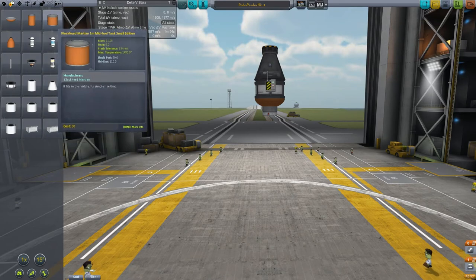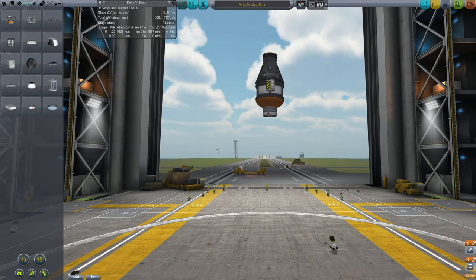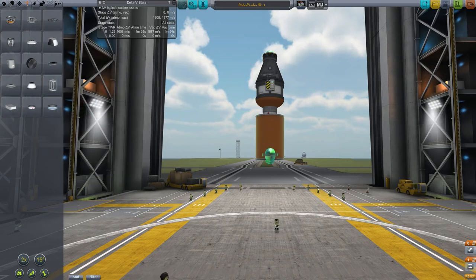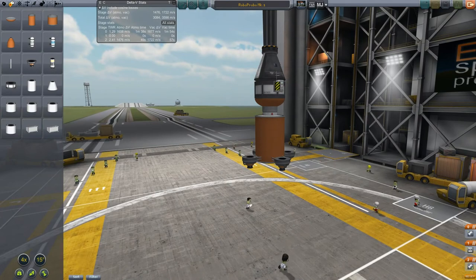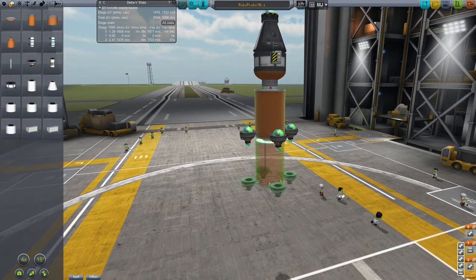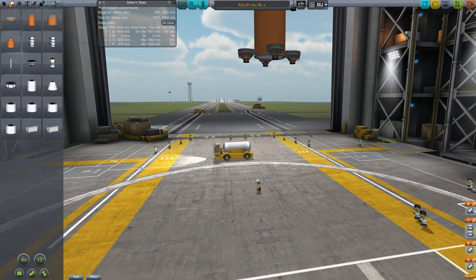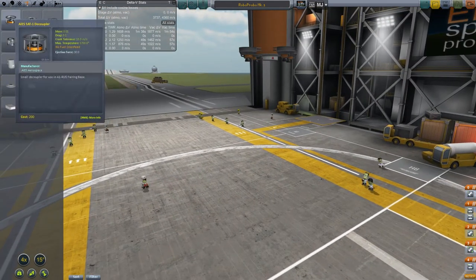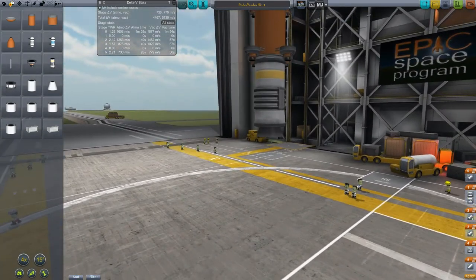Let's see what we can build here. We don't have much. Now we do have these radial stack adapters, and I think what I'm going to do is use them to add more engines to these stages. Hopefully we can get enough height and enough delta-V to actually get to space and into orbit. Since it's manned, we can actually go into orbit — we don't have to worry about losing control. 5,000 delta-V might be close.